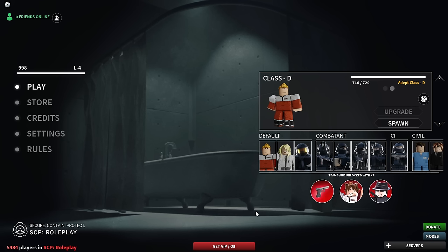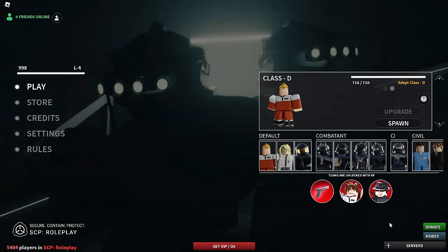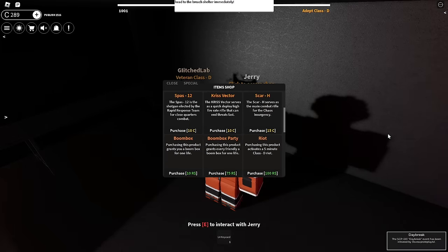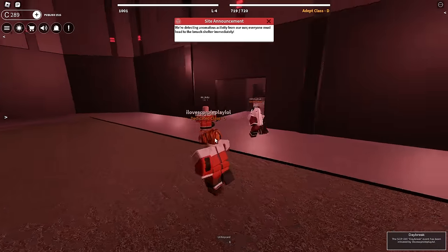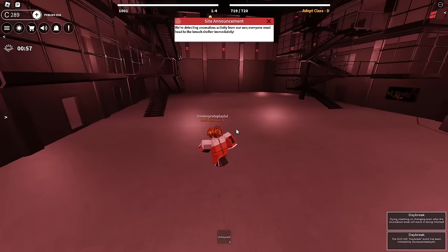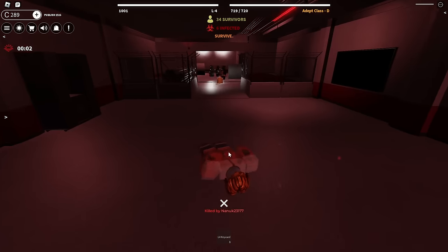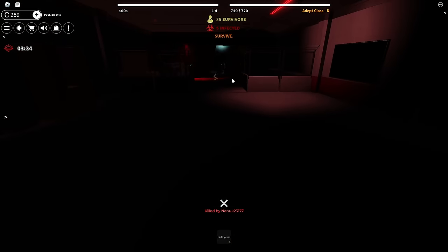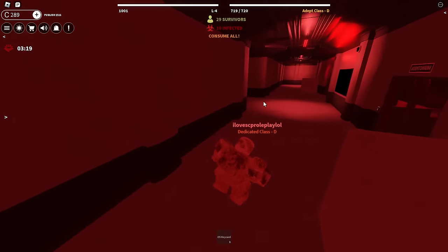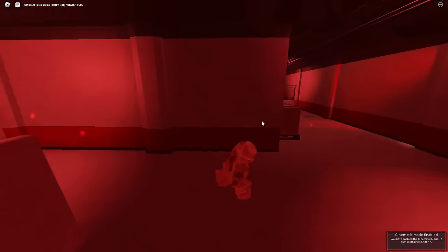SCP Site Roadplay — for the playable SCPs, I think there's only like SCP-008, SCP-409, and then maybe the Daybreak SCP. We have like 2,000 credits. We might as well just do an SCP Daybreak. We're detecting an ominous activity. We're going to die on purpose just so we can be an SCP — dying or resetting, or the countdown will result in being infected. That is what I want to do. My main goal is to go to the nuclear shelter because I know everyone's going to be there. I just died — I'm going to be infected. That's actually perfect. I just spawned back here at the shooting range — I know exactly where I'm at and where they're at. The good thing about being this SCP is that you can actually detect if someone's near you with this red thingy.